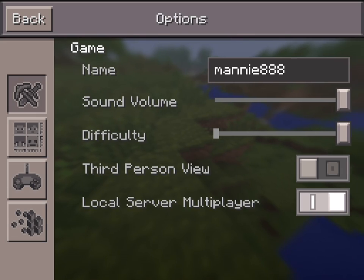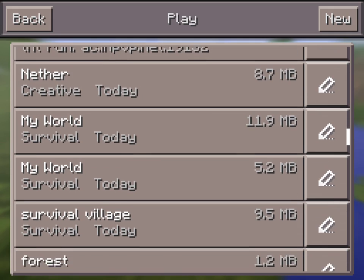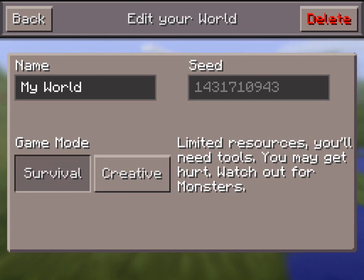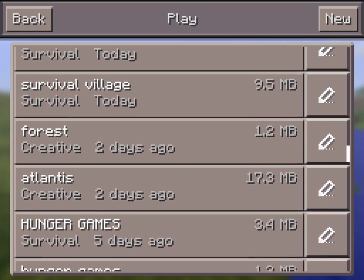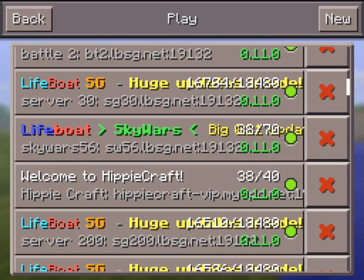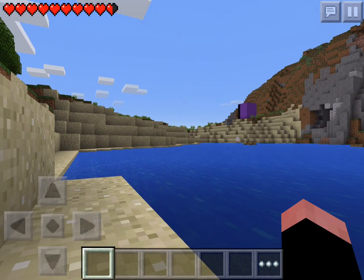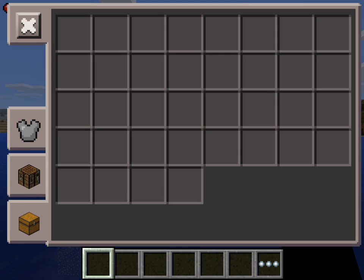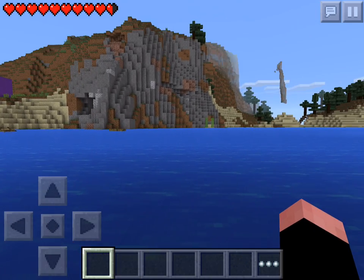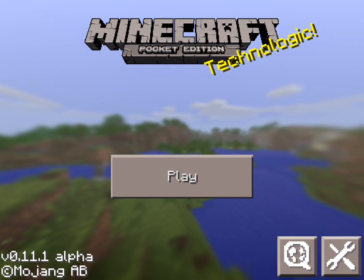The worlds now automatically have a delete button, and your worlds have an edit button where you can change between creative and survival mode. I'll go back to my Nether world, edit it, and switch to survival mode to prove this is real. Now I'm in survival — I just took some fall damage and you can see my skin here. So that is the 0.11.1 update. Thanks for watching, I'll see you next time.